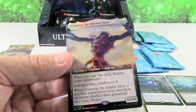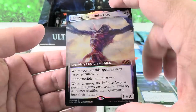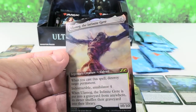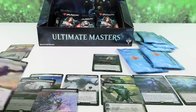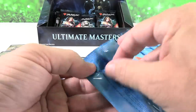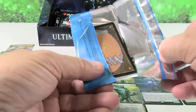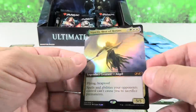Another Eldrazi — we have Ulamog, the Infinite Gyri. So that's two of the three Eldrazi. Not really hoping to get the third one — Emrakul, the Aeons Torn, is not very desirable just because it's banned in Commander.